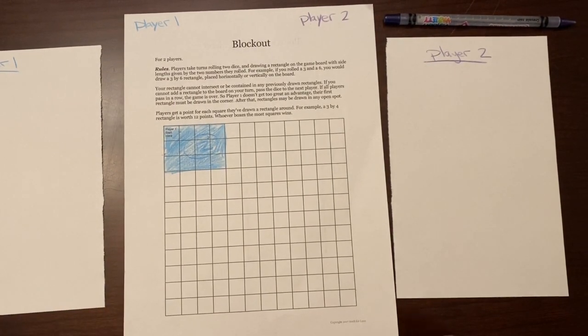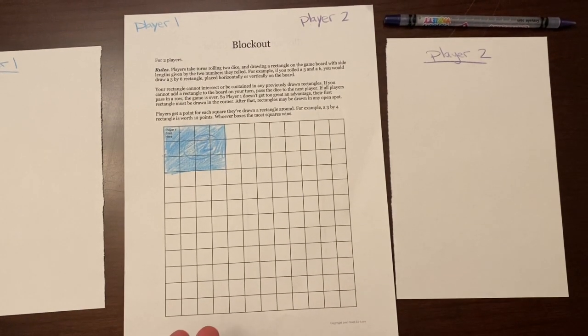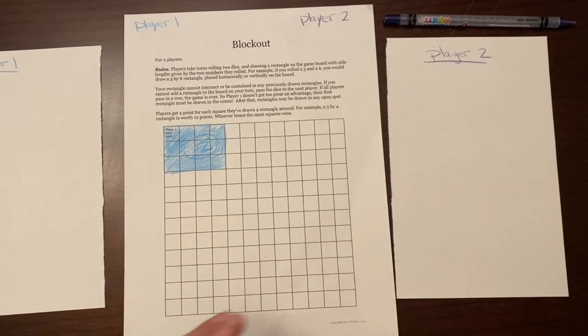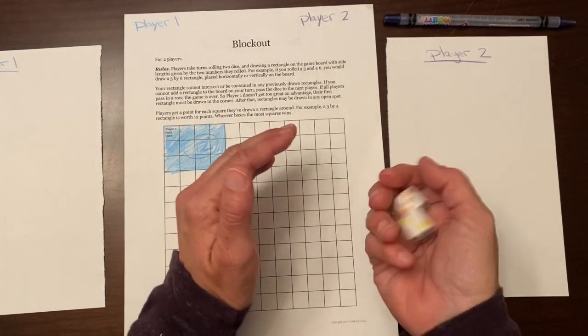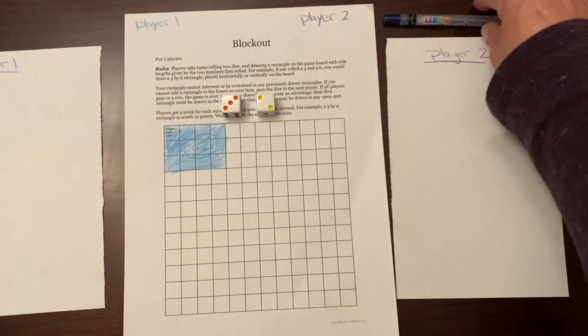It's player number two's turn. Player number two has the option of making their array any place that they like, or area model. Player two got a three by two.